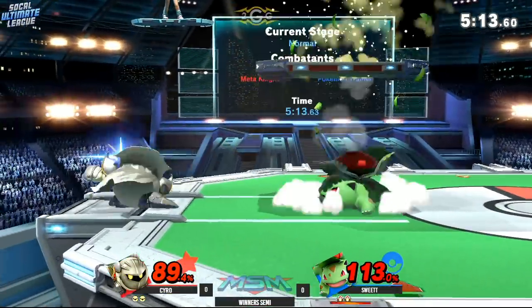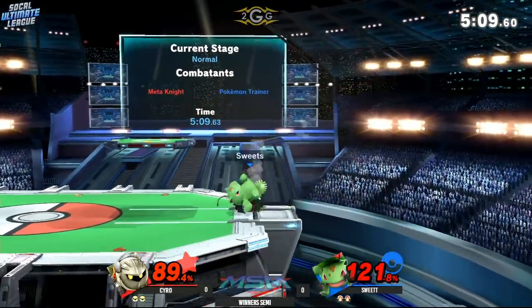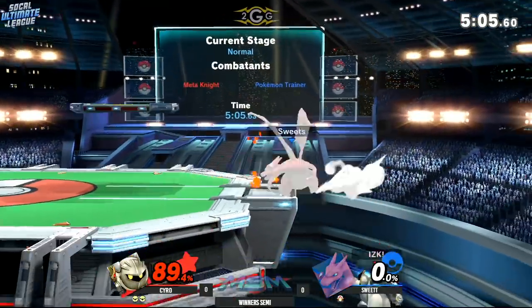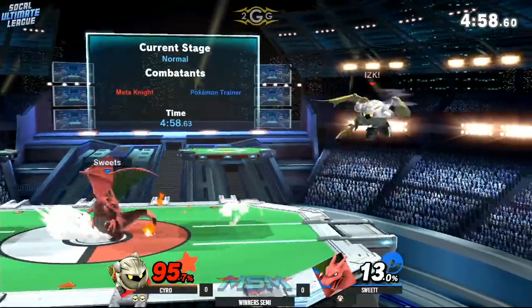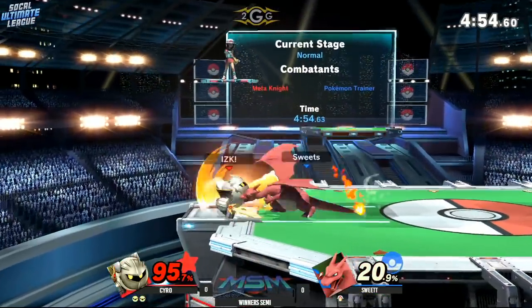Trying to find the tech chase after that down tilt. Down tilt does send you into tumble at higher percents but it's not quite gonna work out — doesn't quite have enough time to find it. He uses the dimensional cape instead. And Syro moving up 2 stocks to 1 in game number one. Sweet Tea did have an unfortunate stock loss near the beginning, so that's something to keep in mind.